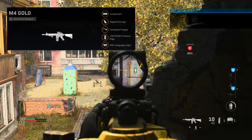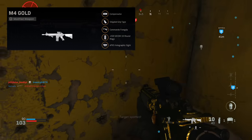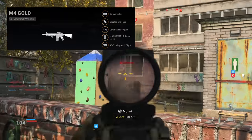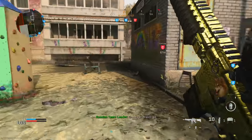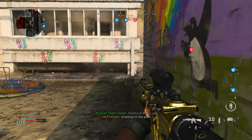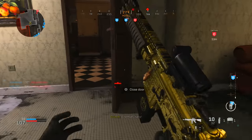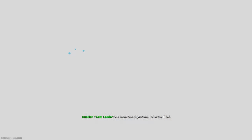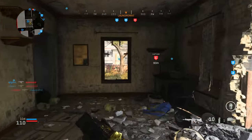For the SOCOM best class setup: run the .458 SOCOM magazine, compensator muzzle, Commando foregrip underbarrel, and Stippled Grip Tape rear grip. You don't actually need to equip a barrel since range is irrelevant, so use that slot for an optic instead. One note: this attachment is not currently banned in competitive, but I'd expect it to be added to the ban list — it's a little overpowered, especially when you factor in a professional player's accuracy combined with that headshot damage.